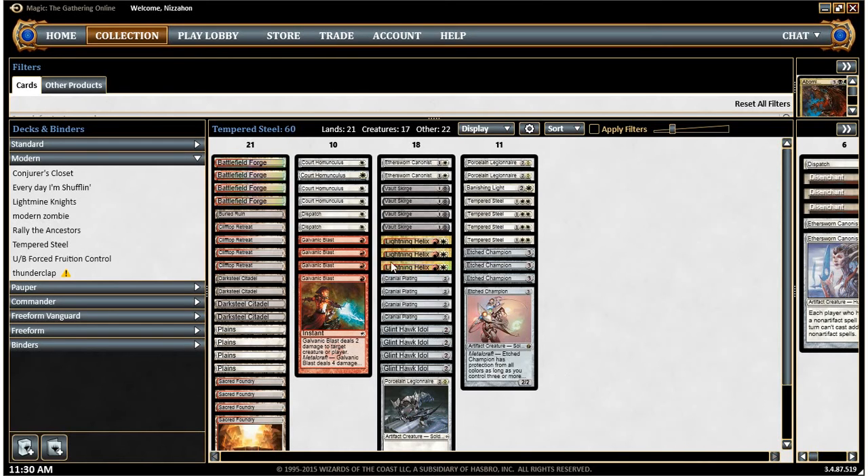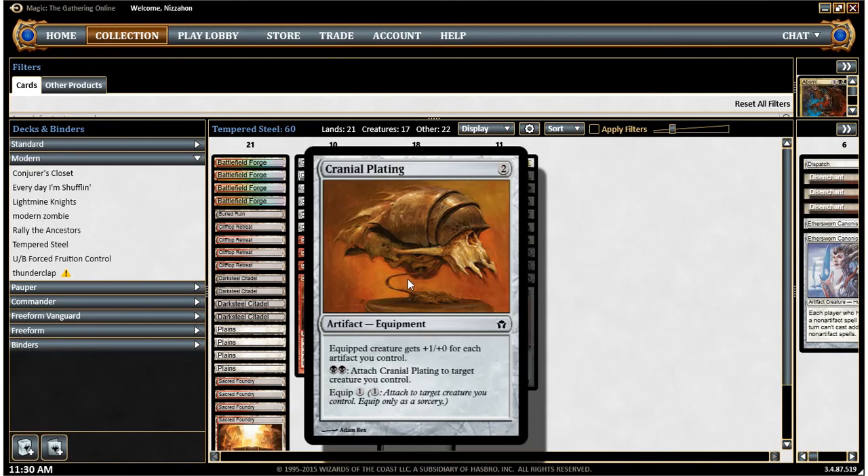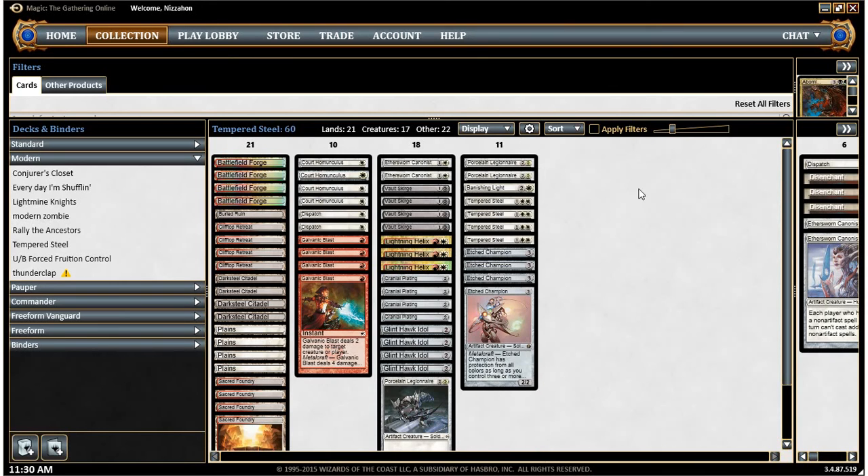On top of the creatures, we also have four Cranial Platings, which is basically a must for a deck like this because it helps you finish the game, especially on a Vault Scourge. We've also got four Darksteel Citadels, so our deck really has a large number of artifacts and Metalcraft is pretty easy to obtain. I also have one Banishing Light as a catch-all removal if I need it, and three Lightning Helixes — they're really good, we're in those two colors, and it's good removal. We can also just burn our opponent out in the late game.